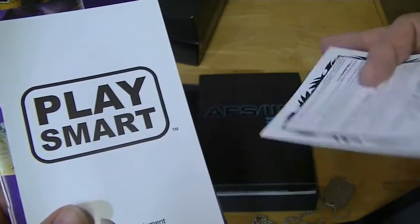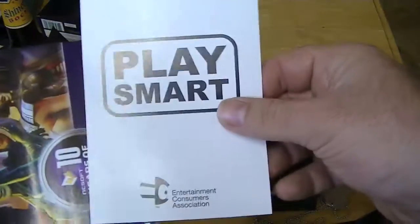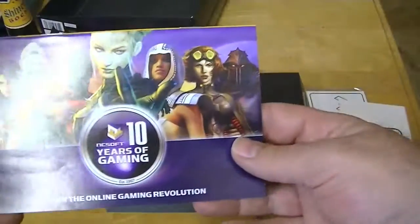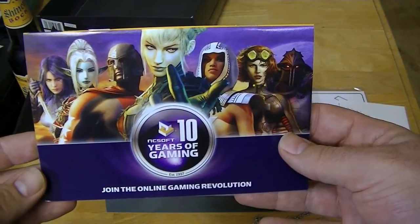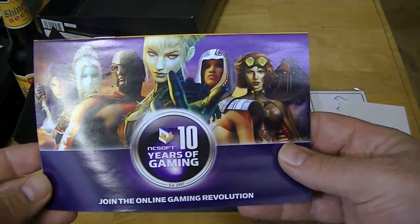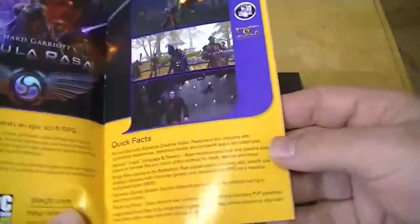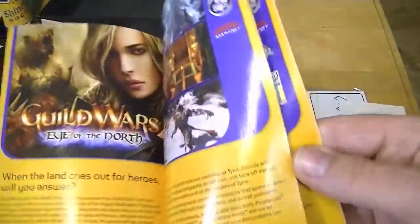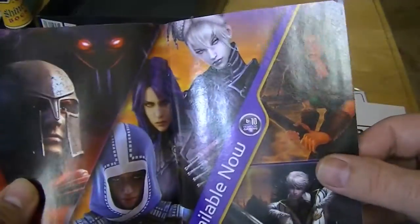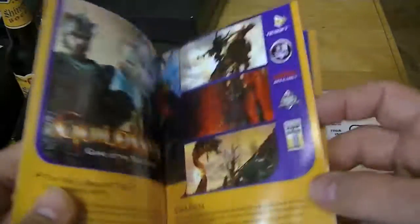Trial codes included. Play smart — this is when they were still the ECA. And NCSoft, 10 years of gaming. So it shows a lot of their background: City of Villains, Guild Wars, City of Heroes. There's the Tabula Rasa thing. Aeon — forgot that they did Aeon. I guess most people have forgotten Aeon by now.